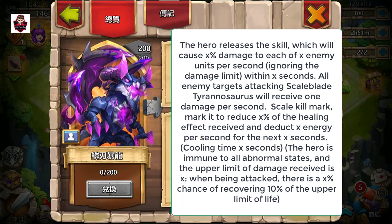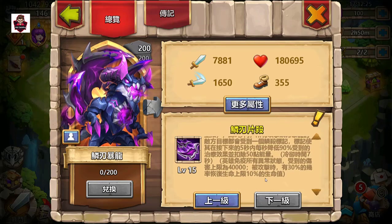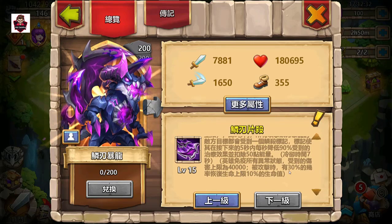This hero is immune to all abnormal states and has an upper limit on damage received. When being attacked, there is an X% chance of recovering 10% of the upper limit of life. So it definitely has a damage cap of like 40,000 and a 30% chance to recover 10% of max HP every time.